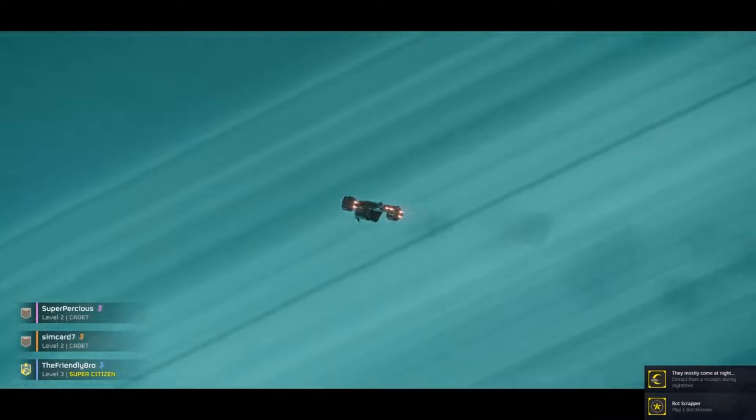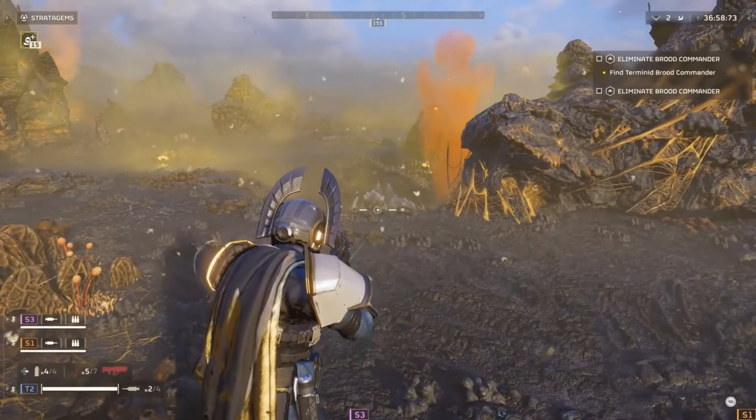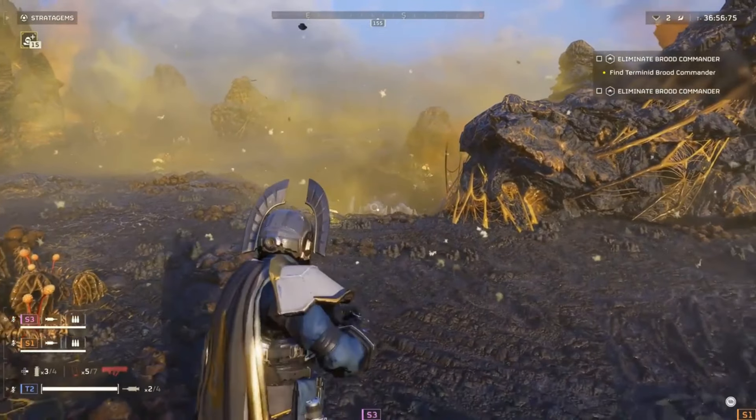The stuck-on-ship screen error in Helldivers 2 is a weird one. It happens after you've successfully launched Helldivers 2. You're shown your super destroyer as usual, but the game freezes on this screen. The planet you're orbiting and any Helldiver ships near you are visible, but the game never proceeds past this screen to show you moving around your super destroyer. This frozen screen makes Helldivers 2 unplayable.